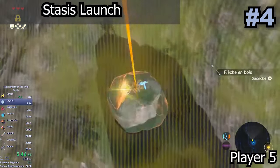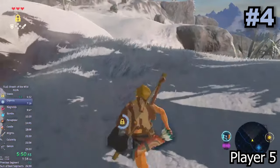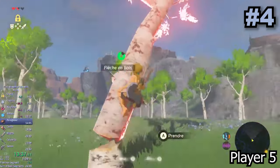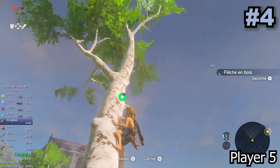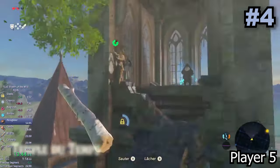The stasis launch is a very simple glitch — it's just Link getting launched by a stasis object. This glitch can be done on many different objects but isn't useful very often, excluding certain necessary spots in the any% speedrun. It's outclassed by almost all the other movement glitches, but it's still quite funny to watch.